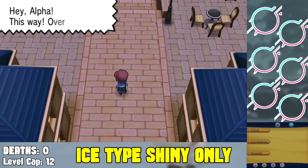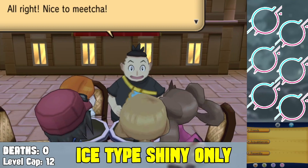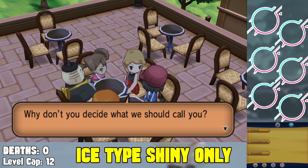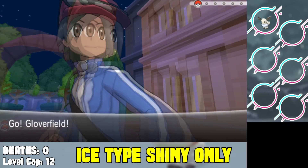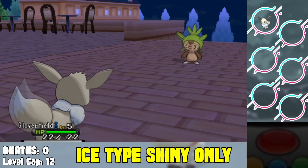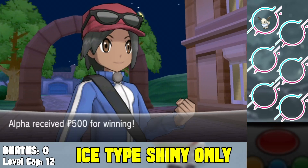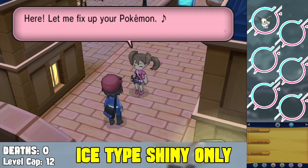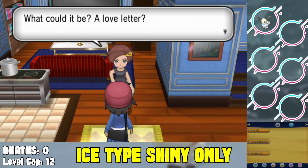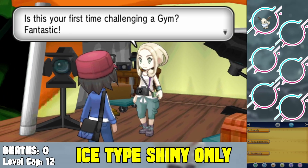To begin, there's no ice type starter Pokemon regardless of how hard you try, so I'm gonna have to cheat in a shiny Pokemon for us to start with. We're gonna start with a shiny Eevee. It's not an ice type right now but it can evolve into an ice type, so I'm just gonna bend the rules a little bit. I don't want to give myself a full-on Abomasnow right now — that might not be fair for the rest of the game.